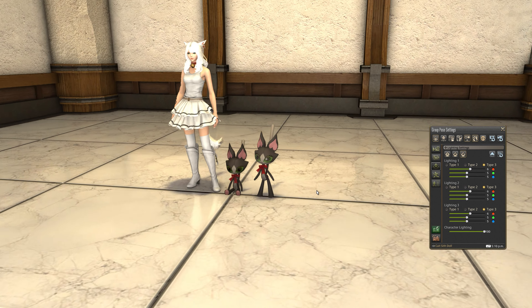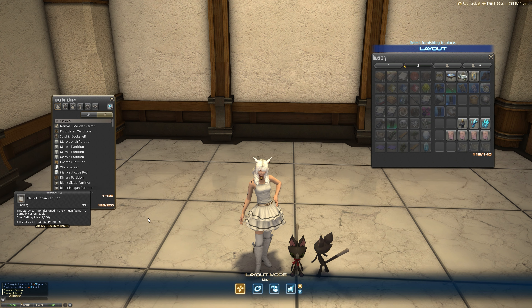Here we go — the Katsif doll or the Kachi doll. In GPose, if we make everything face forward, we can compare them. There's the doll minion, there's the player character, and there's the actual stuffed one which is sat down — pretty much the same size actually.